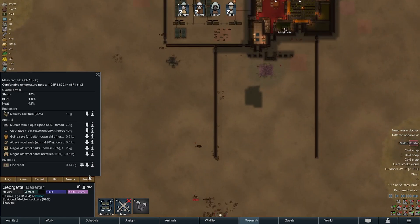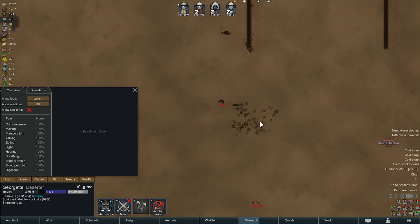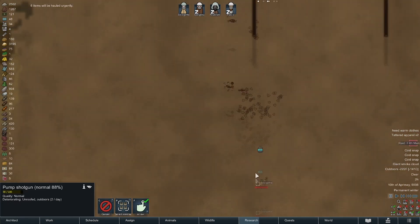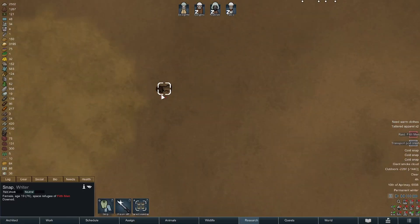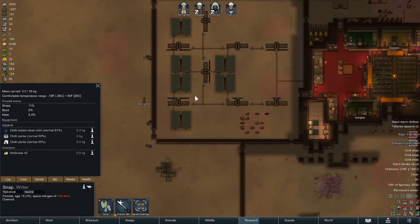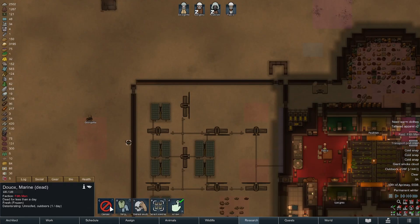We'll let Georgette warm up and then make a run. Strip Alex and strip mushroom, then we'll have her grab a bunch of this stuff on her way back in. There we go — beautiful! There's a transport pod crash. Careful shooting — sanguine, not good at art but loves to do it. 19-year-old female. She's not going to make it — there's no way I can get over there to grab her. I didn't really want to grab that body anyway — cancel, disallow.